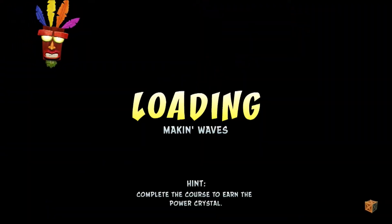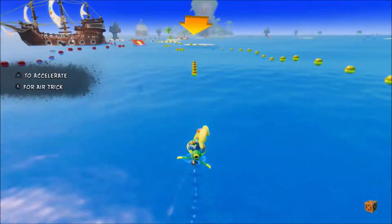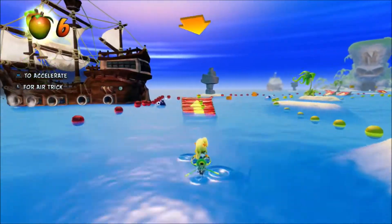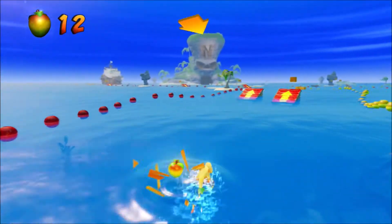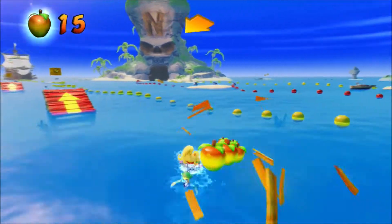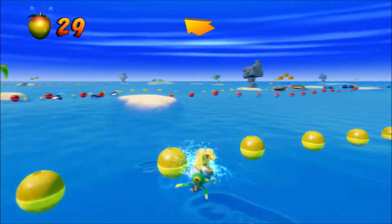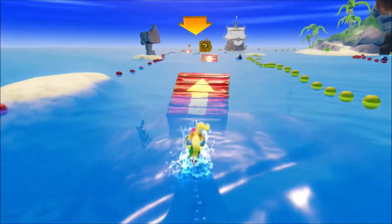We are going to finish off the first warp area in the game and go to the Making Waves level — the first of the Jet Ski levels, which has been slowed down a tad for the N. Sane Trilogy. It's still fun, but the jumps in particular aren't as fun with it.